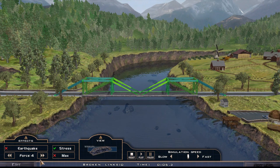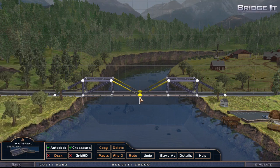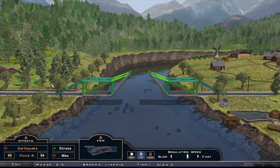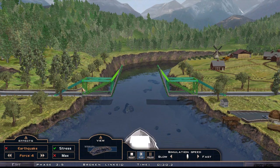Oh, I forgot something very important — this is why we failed. Let's edit the bridge: we need to add a break point here, otherwise those things are not going to open. See, this changes color, meaning that this section is going to open. Let's play the simulation — make it faster because we don't care about cars. Now for the boat — okay it's working so far but momentum here may break things. Oh my god, this is not going to hold.